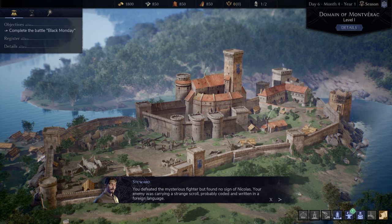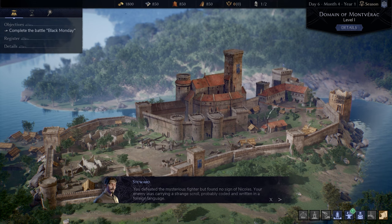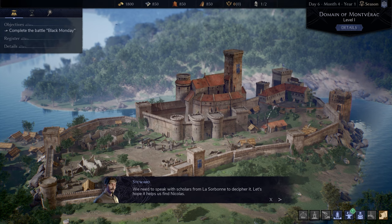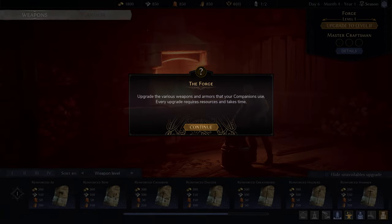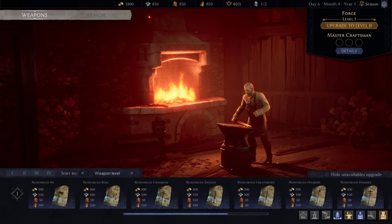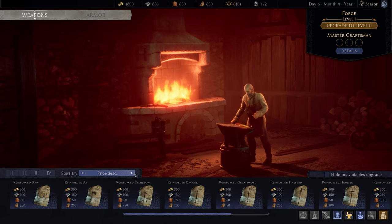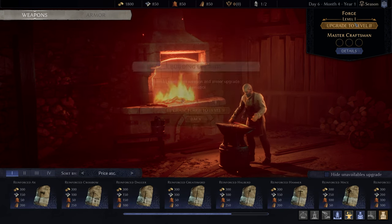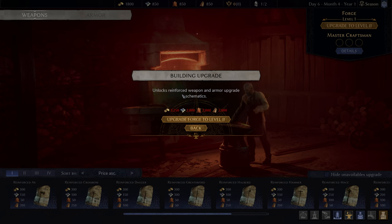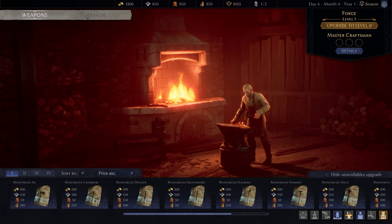Back at our domain, we get our rewards. We defeated the mysterious fighter but found no sign of Nicholas. The enemy carried a strange coded scroll in a foreign language — we need scholars from La Sorbonne to decipher it. At the Forge we can upgrade weapons and armors for our companions, with each upgrade requiring resources and taking time. We're only at Tier 1 — upgrading unlocks reinforced weapon and armor upgrade schematics.